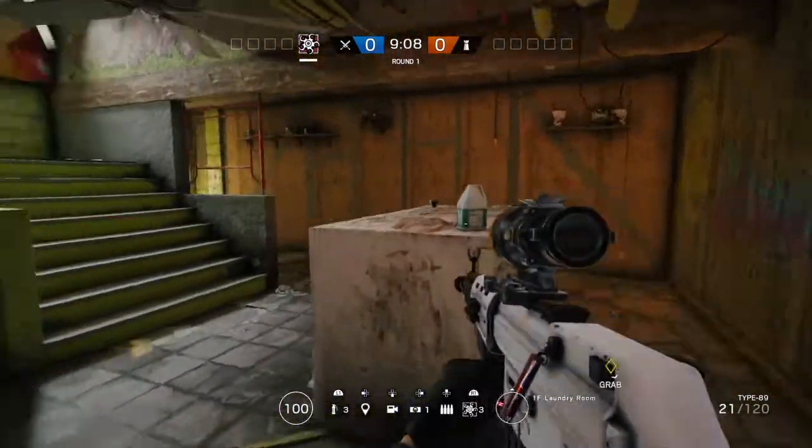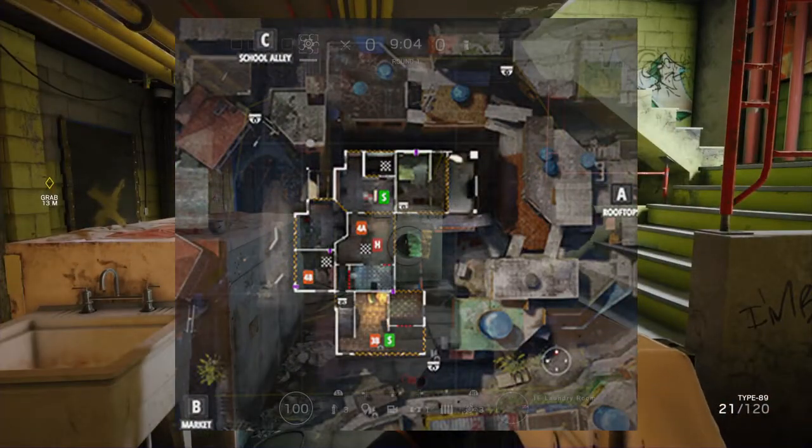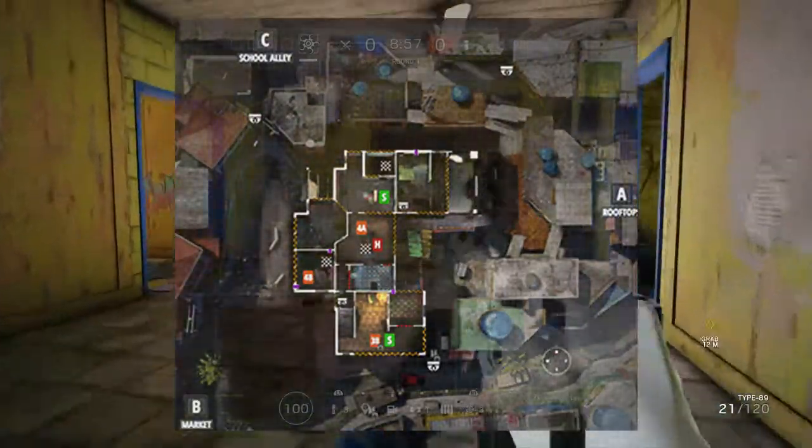A quick run over the first floor: on bomb game mode you want to focus on Ant's apartment, Biker's bedroom, or Biker's apartment. Hostage will be in Biker's apartment. Armoury room will be secure area.